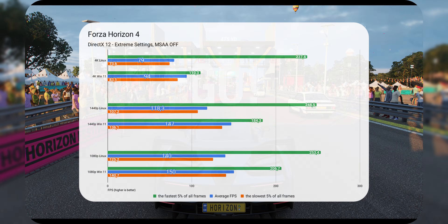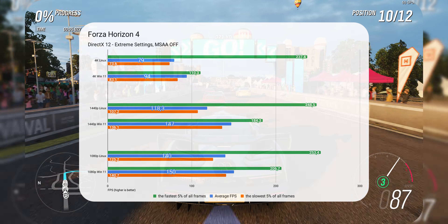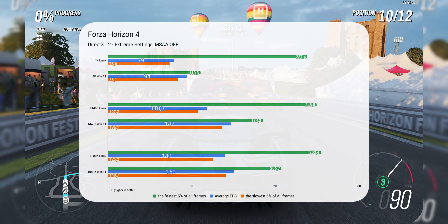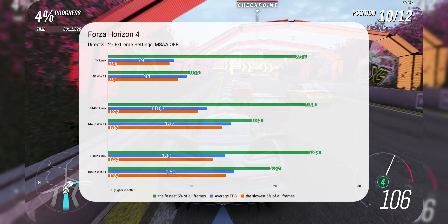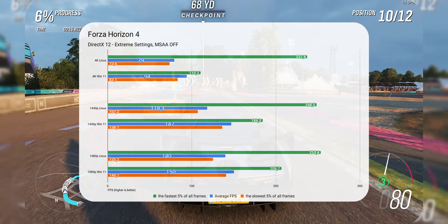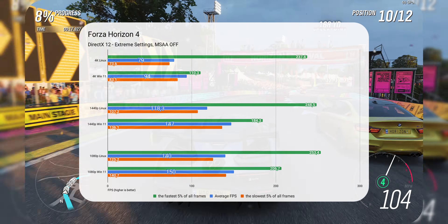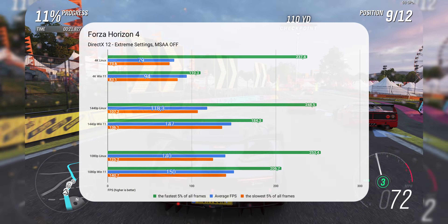Another controversial title — Forza Horizon 4 is a Microsoft game. I think that it works on Linux at all is a success and an indication of how talented and devoted Linux developers are. The results are as expected: Linux starts behind Windows by 19% at 4K and the gap narrows down to 7% at 1080p. Considering Forza Horizon 5 can also run on Linux, I'll call this one a solid victory.